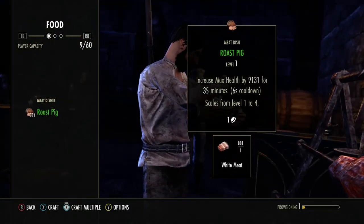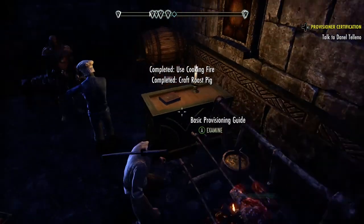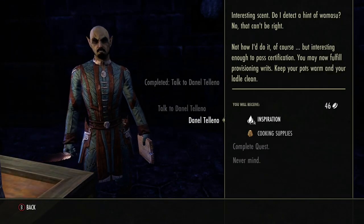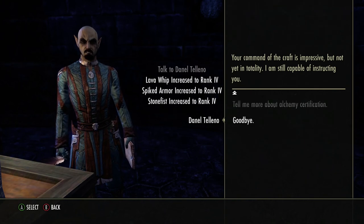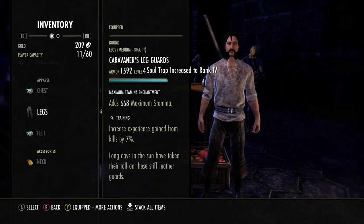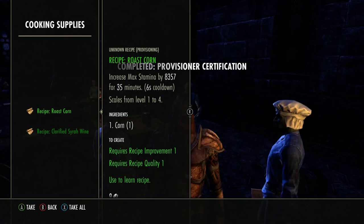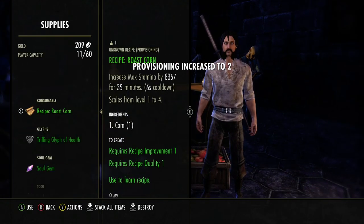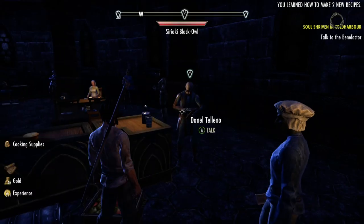So now we're going to do the roast pig - we're going to craft it. We're going to talk to him again. There we go - and now we can do the other certifications. So complete those, they're all pretty much the same. We also got something - he just gave us some supplies: roast corn and clarified Sierra wine. So we're going to take all of those and we're going to learn them - just select them and we learn them. And now I'll finish crafting and I will see you in the next video. Don't forget to subscribe.